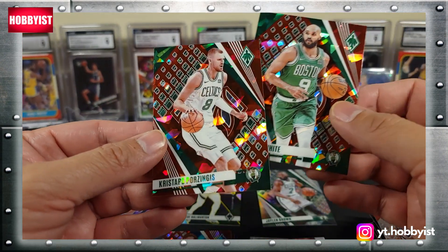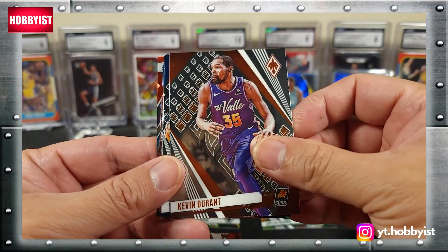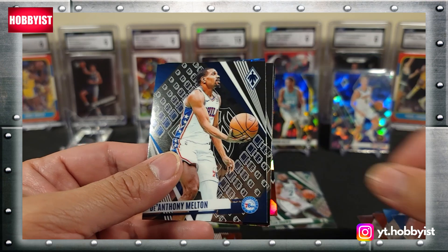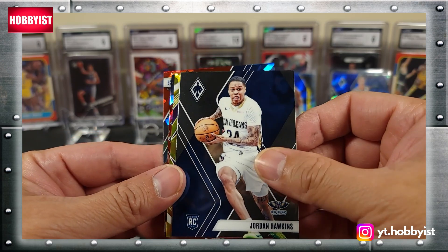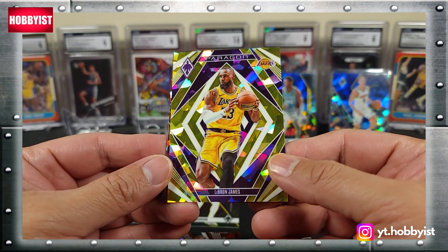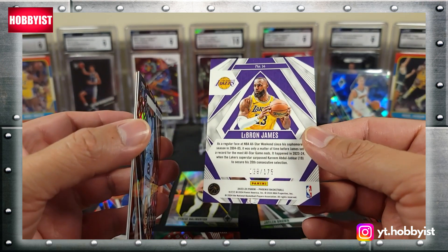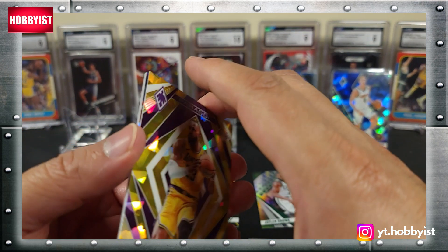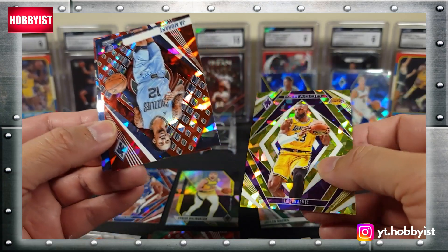Derek White, Kristaps Porzingis, Dwayne Wade, Kevin Durant, Wendell Carter Jr., Jalen Williams, DeAnthony Melton, Bobby Portis, Jordan Hawkins on the base rookie. Ooh — LeBron James! Is that a gold? LeBron James Paragon, out of 175. Holy smokes — I don't know if that's a gold or what, but that sure looks pretty. Wow, nice one there. And Ja Morant.